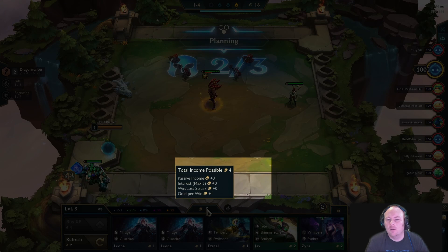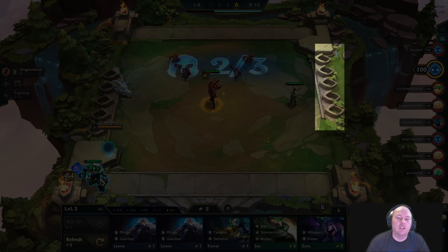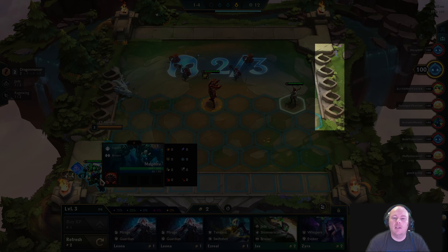The top of the shop shows my current gold. If you hover it, you can see my projected income at the end of the round. Income is increased by interest on unspent gold, up to a maximum of 5, as well as by winning or losing multiple rounds in a row. You can see your opponent's interest by the gold coin slots on the right edge of the battlefield.